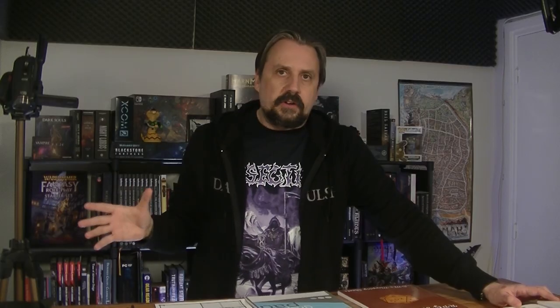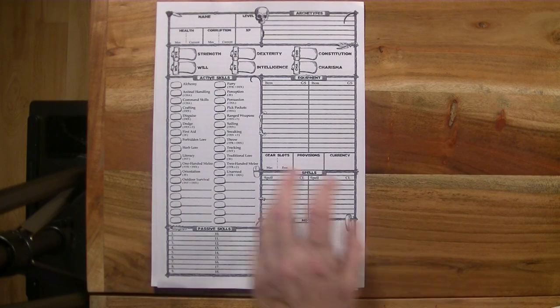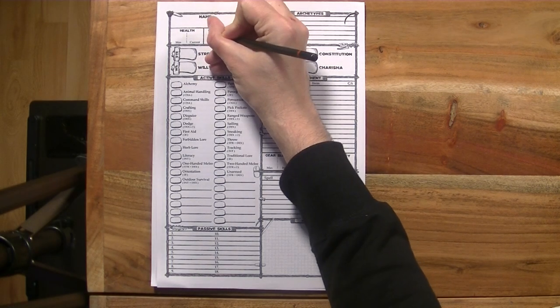Character creation is relatively straightforward. We have a set of attributes — strength, dexterity, constitution, will, intelligence, charisma — which will generally mean something if you've played this type of game before. We have a number of active skills that also require point distribution. We start at level one with a max corruption of 10, and that is a mechanic closely tied to the magic system, because magic corrupts in this setting — at least most kinds of magic.